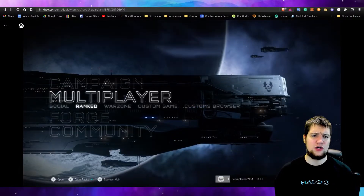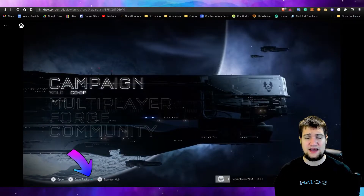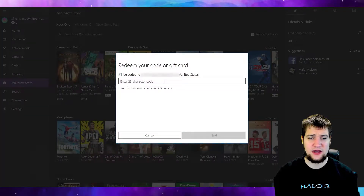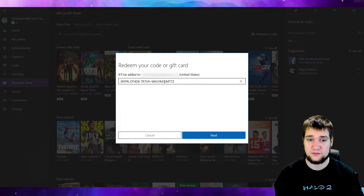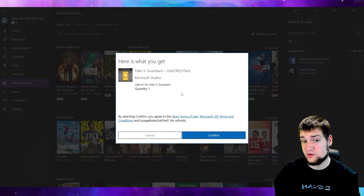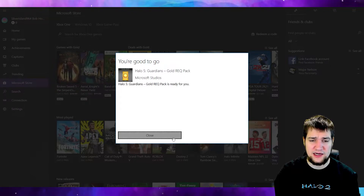Currently you'll see at the bottom it says I have four REQ packs, so after I redeem this it should show five. Let me go ahead and redeem the code — click redeem. Now go ahead and type in your 25-character code and hit next. Hey, there we go — I got my gold REQ pack! I didn't know it was a gold one, so that's kind of cool.